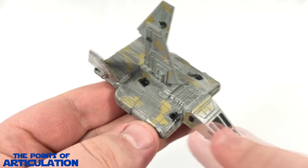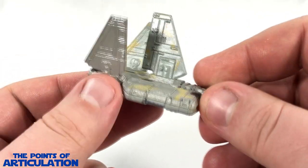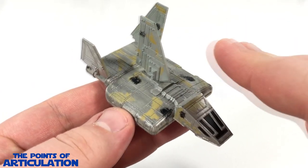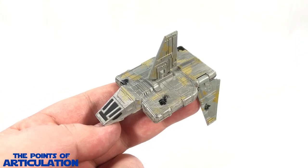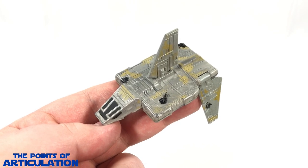That does it for the mold. In short, I love the line work, the molded sections, and movable wings - this is a great piece. Now let's check out that paint. Looking at the paint on the Imperial Landing Craft, we have about 10 different colors on this ship.